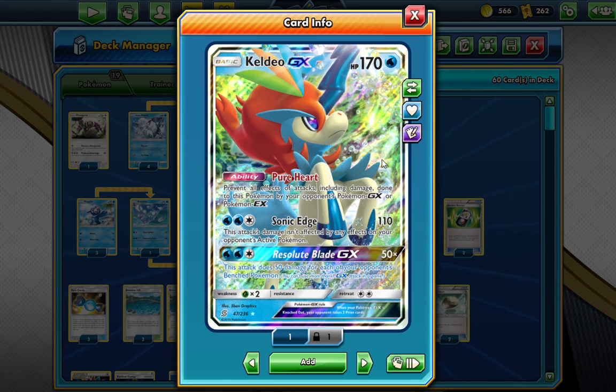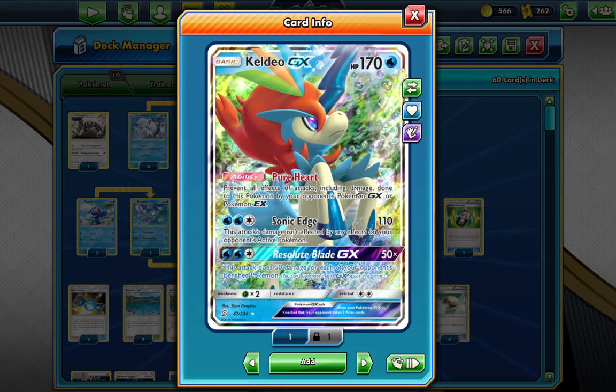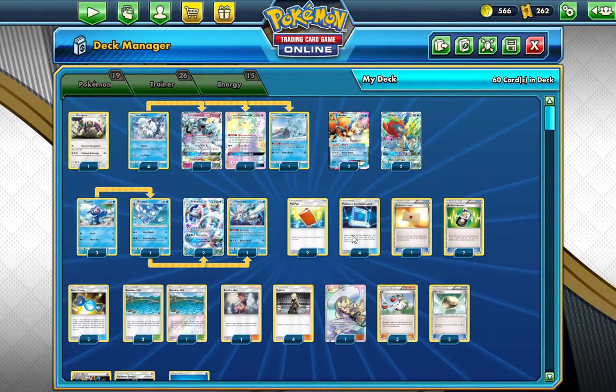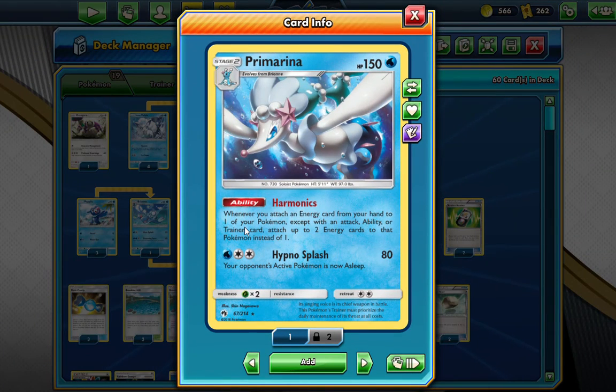We also have the Primarina from Lost Thunder with the Harmonic ability: whenever you attach an energy card from your hand to one of your Pokemon — not via an attack or Trainer card — you may attach up to two energies instead of one.